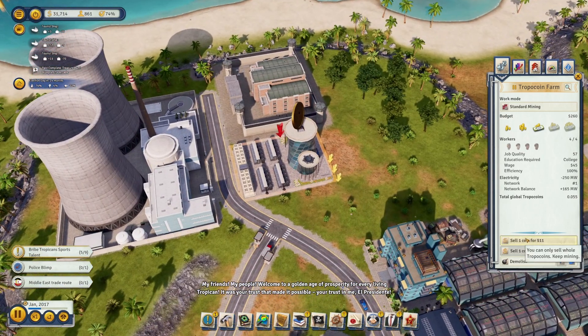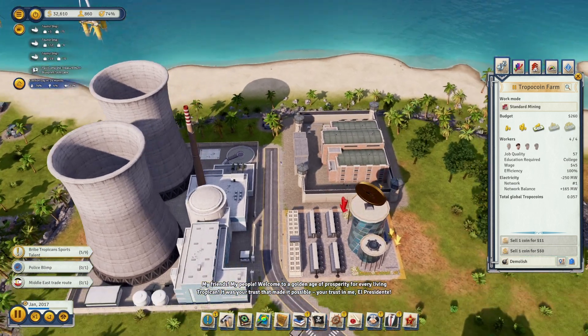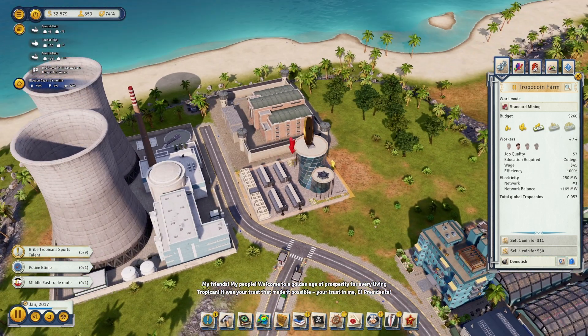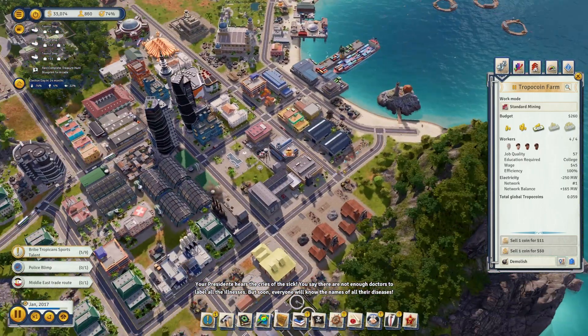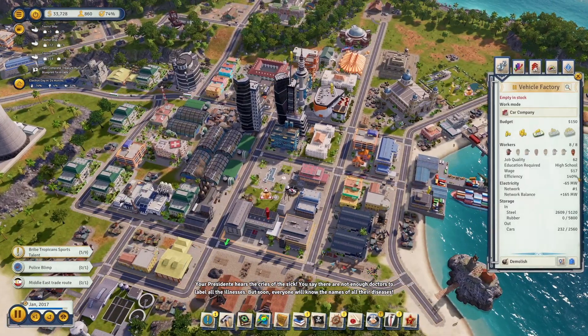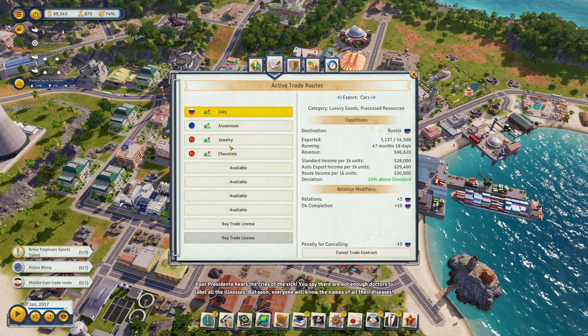I have seen the tropicoin value go up to about 150,000 for one coin, so if you're in desperate need of money and you have one of these down, you could get quite a large income from that.